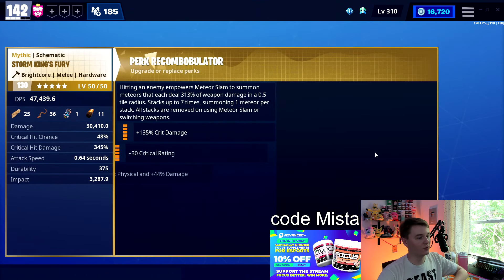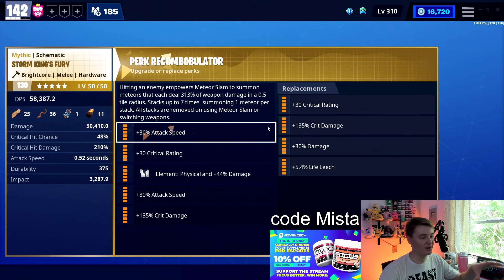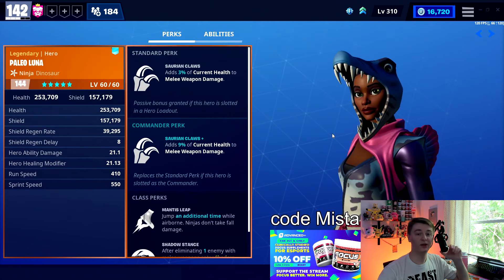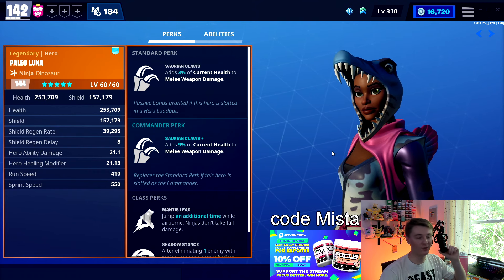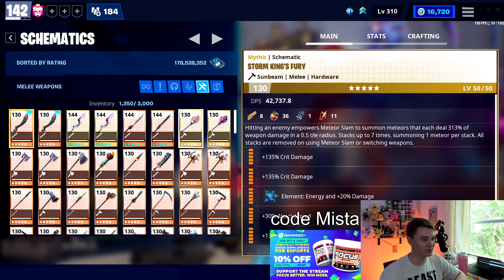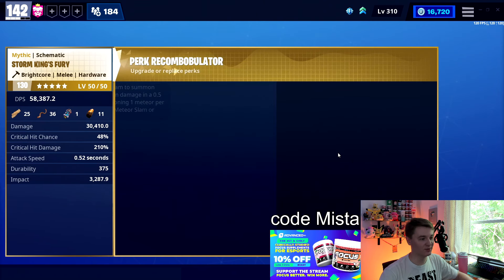The other way to run it, which is what I recommended more in my original video, is actually a second attack speed perk. Double attack speed, crit rating, crit damage is less optimal normally, so you do want that second crit damage perk. It's a lot more gambling because you have to rely on critting, but it's a lot more consistent to run double attack speed. If you're running Paleo Luna in the lead, she adds 9% of your current health to weapon damage — she is basically the best melee hero in the entire game. She will make the most damage come out of your melee but it's highly reliant on attack speed.